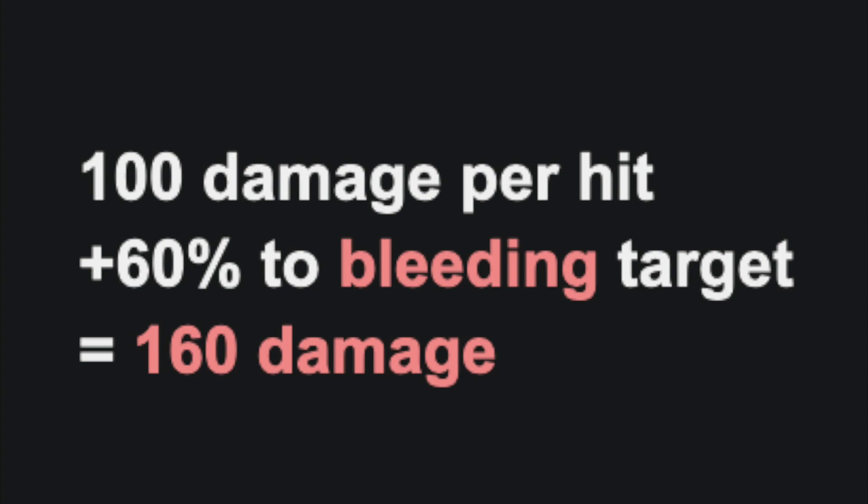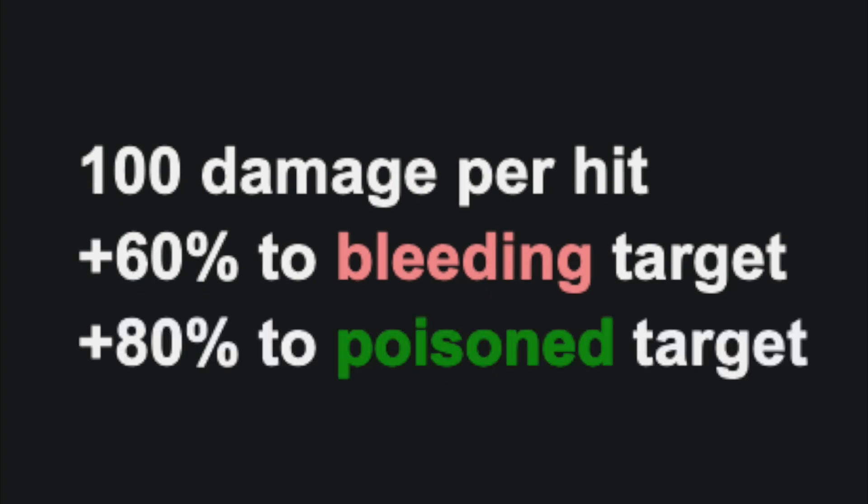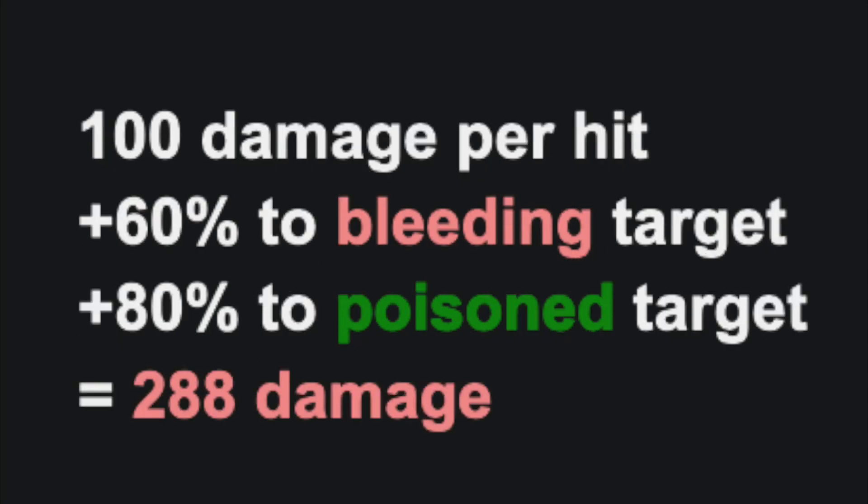Synergies stack and don't cancel out one another. So theoretically, you can find an item with both affixes of plus 60% damage to a bleeding target as well as plus 80% damage to a poison target. If that sword hit a target that was both bleeding and poisoned, and had both synergies, instead of hitting for the base 100 points of damage, it would hit for 288. The reason why this number is so high is because damage bonuses in Dead Cells are calculated as multiplicative instead of additive.